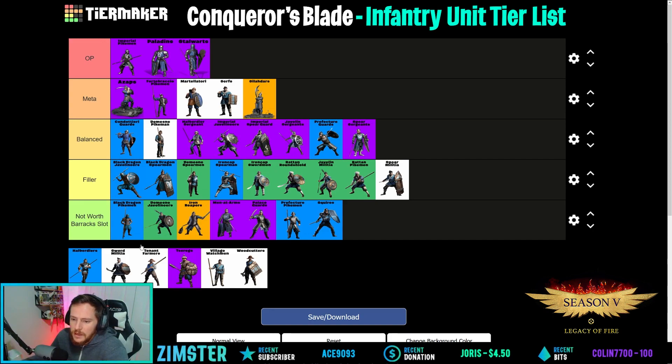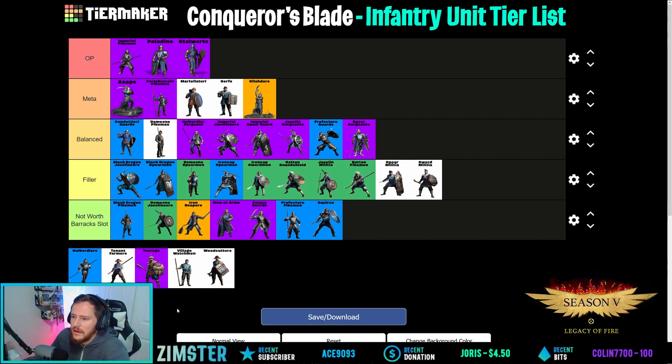Sword Militia — they're a good charge unit for new players but I'd rather use Domain Pikemen. Chat says they use them as filler and leveled them to level 10. We'll put them in filler.